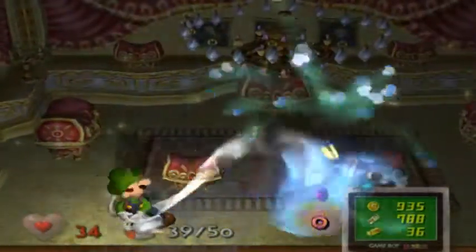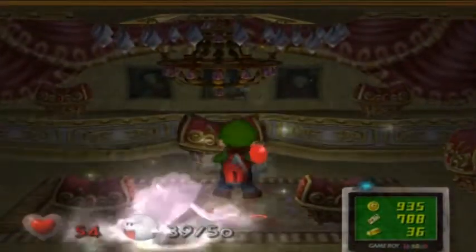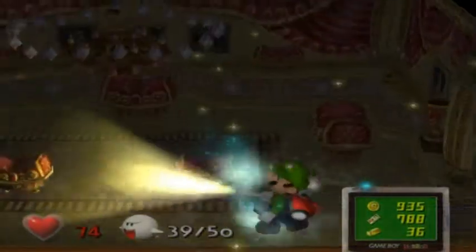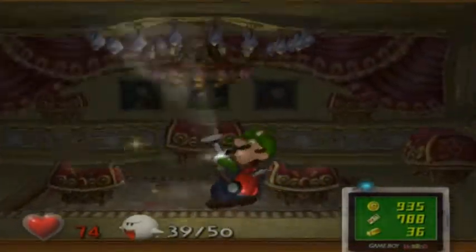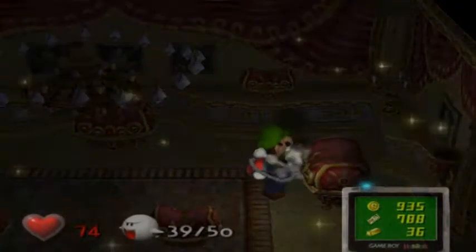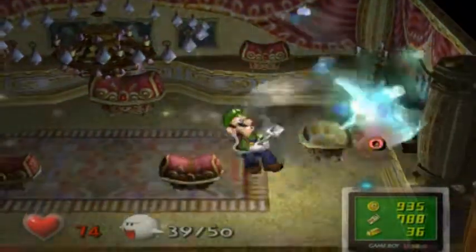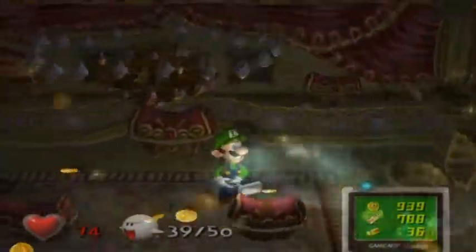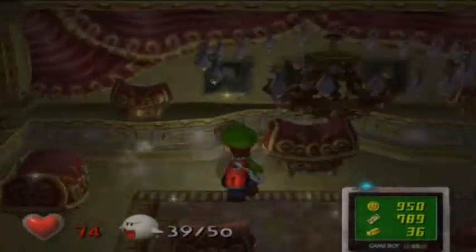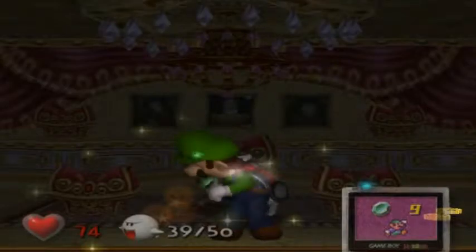Two for the price of one! There we go. I got some of my health back. That was a complete and total fiasco! We want to check this treasure chest right here — that is where the speedy spirit lies. And now he resides in my vacuum! Glad that's over. Two down and one to go. Also, emerald number nine! Very nice.